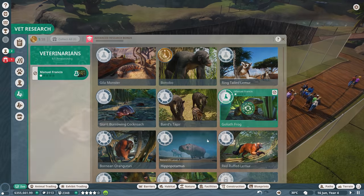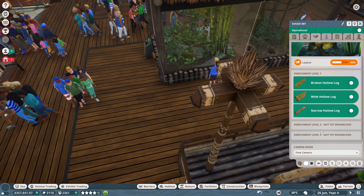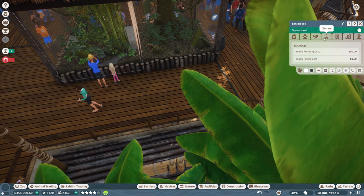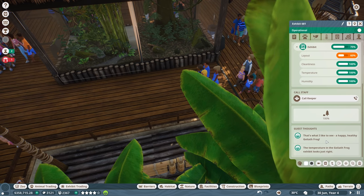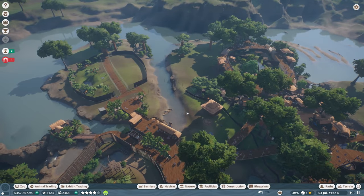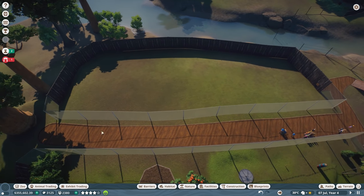Whatever, we'll worry about that some other time. Is he fine? Climate's good - that's great. Windows I'm not too concerned about, I like it being open. That's pretty cool. I think the rest of it's fine. That's what I like to see, a happy healthy goliath frog. The temperature in the goliath frog exhibit looks just right. I am loving how she basically said 'okay, you're good to go, you're on your own now.' She was really hand-holding in the first episode and half of this episode.